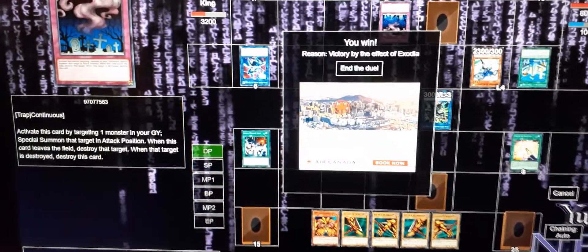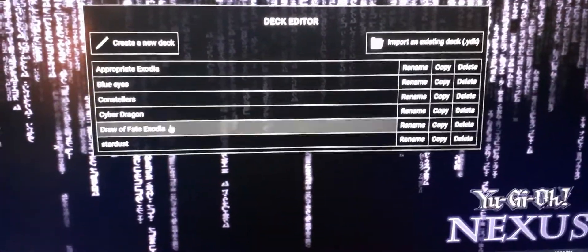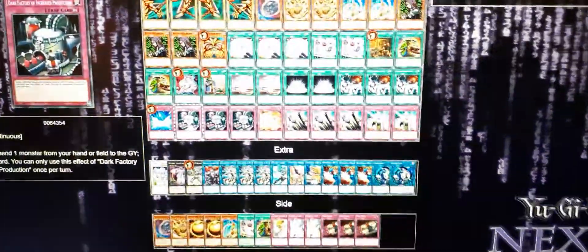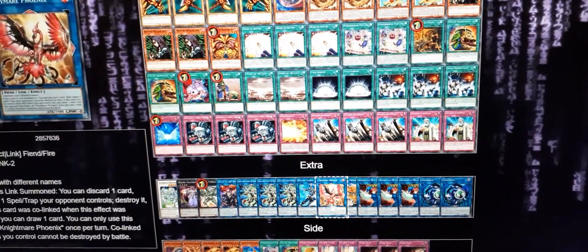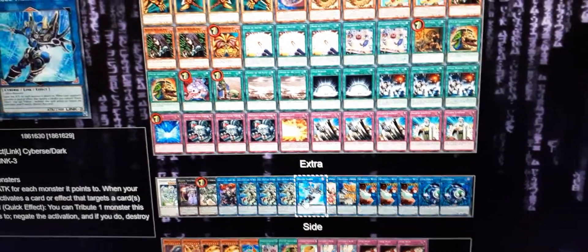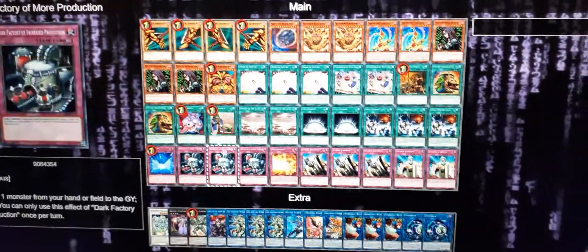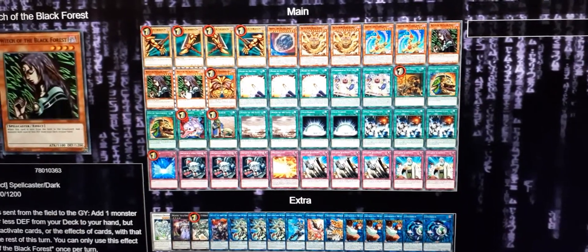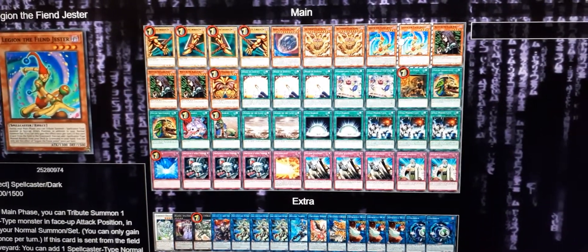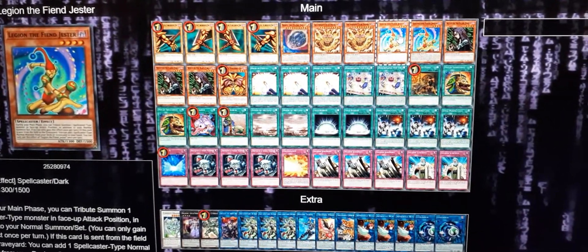Let's check it out - I forgot to exit that properly. Draw Fate. The extra deck doesn't really matter but you want a bunch of generic tools. Basically the five pieces of Exodia, one Nibiru which you can search with Witch, and I was running three Legion the Fiend Jester but cut it down to one.